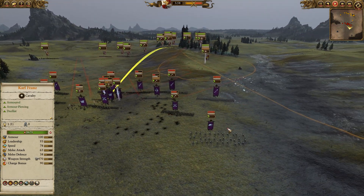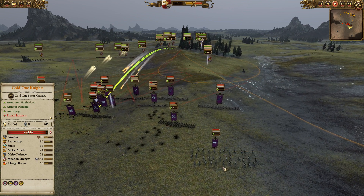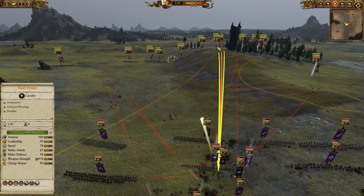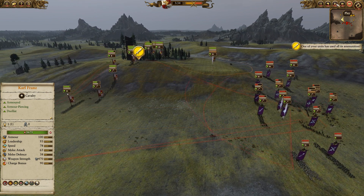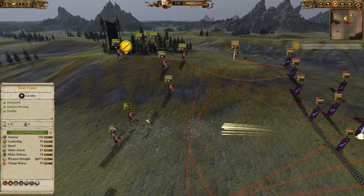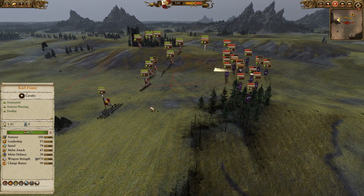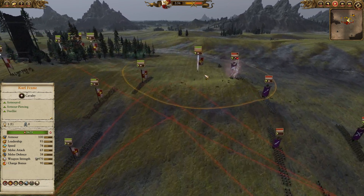We're going to get this Witch Hunter moving up — try and bait out a nice favorable engagement with these Cold One Knights. The rocket is pretty much out of ammo, so we'll fast forward a little as I advance up the field. You can see my infantry has taken some pretty serious damage. The Spearmen with shields and the Sigmar Suns are also taking some heat, but I'm pretty comfortable. We've got 142 kills on that Sunmaker.